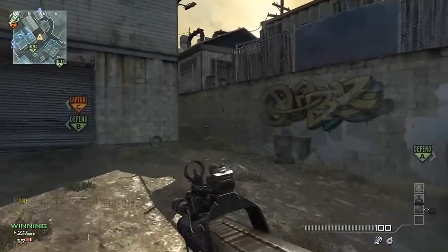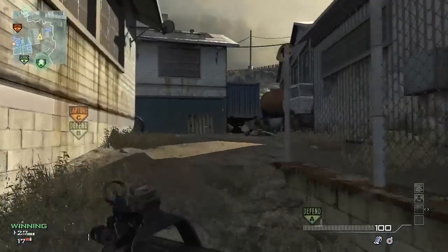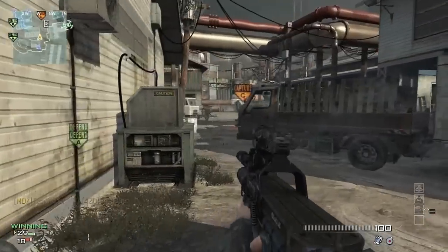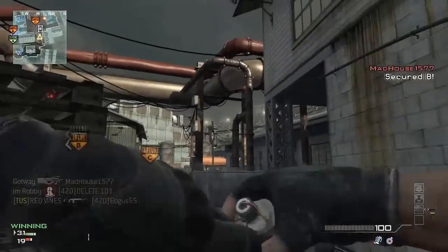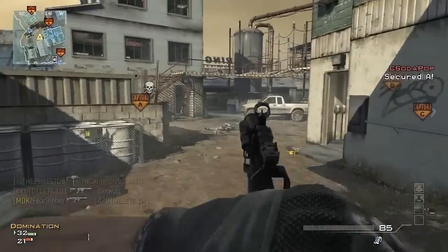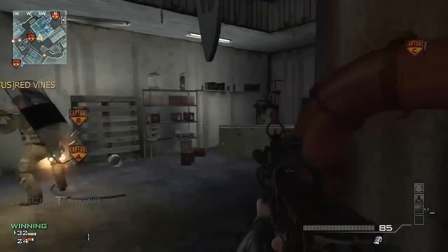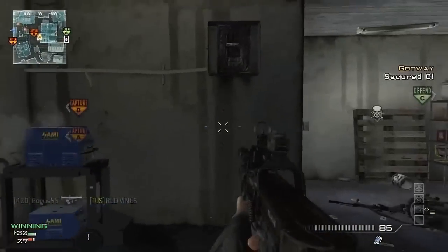I'm going to talk about how to spawn trap for a couple minutes and then get into general commentary. So basically, one of the spawn traps you can run on this map is to cap A and B flag and then trap them at C — they spawn in the back left-hand corner. If you're on the left side, they spawn on the right, and if you're on the right side, they spawn on the left. It's basically the opposite side from where you are.